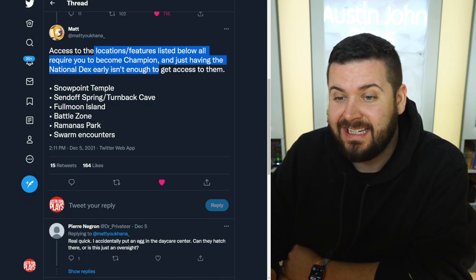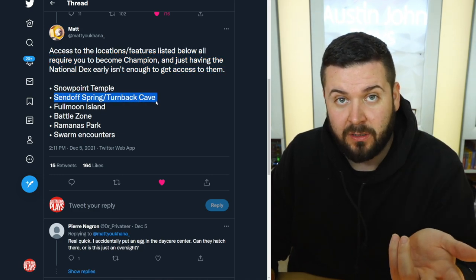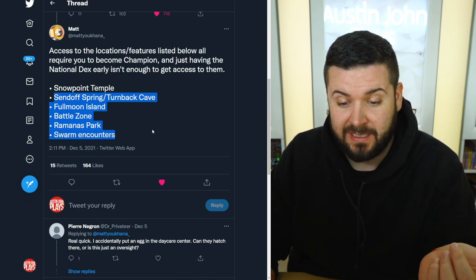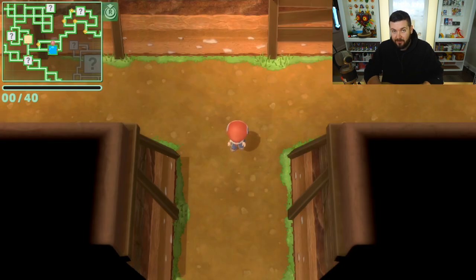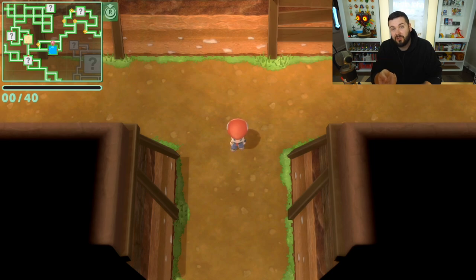The starters and many others in the location feature list below all require you to become Champion — just having the National Dex isn't enough to access them. That includes Snowpoint Temple, Sendoff Spring/Turnback Cave for Giratina, Full Moon Island for Cresselia, the Battle Zone post-game, Ramanas Park for previous legendaries, and swarm encounters. While doing this early in the game is very tedious — trading over Pokémon one by one — in the future with Pokémon Home, which we know is coming in 2022, it's just a question of whether it drops before or after Legends: Arceus, and whether they'll have support for both at the same time.